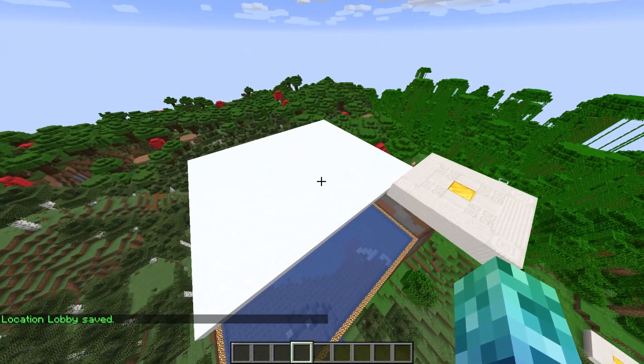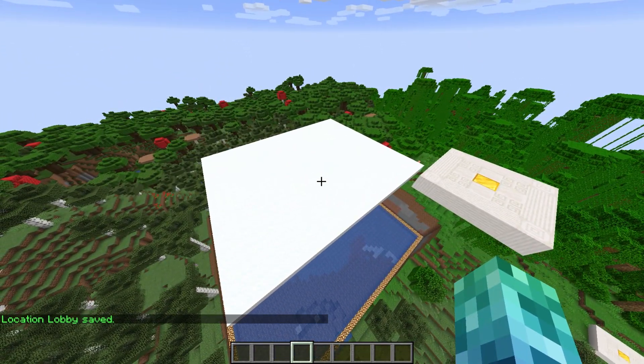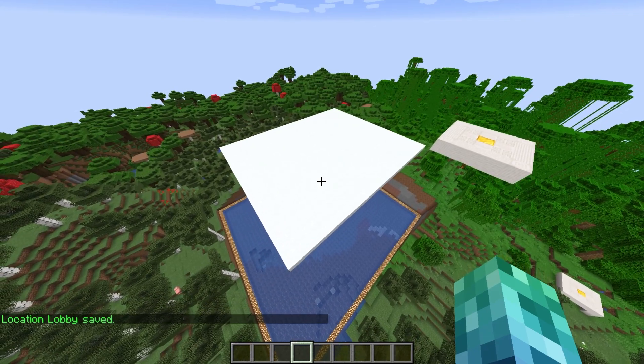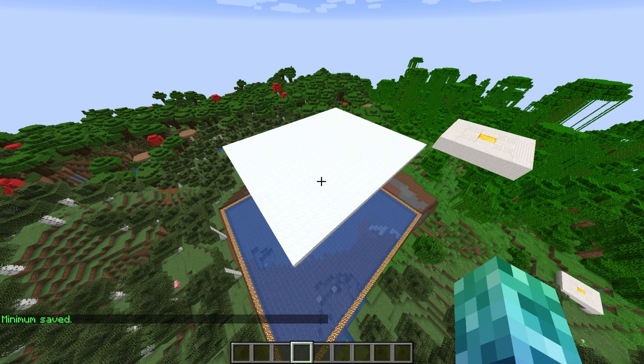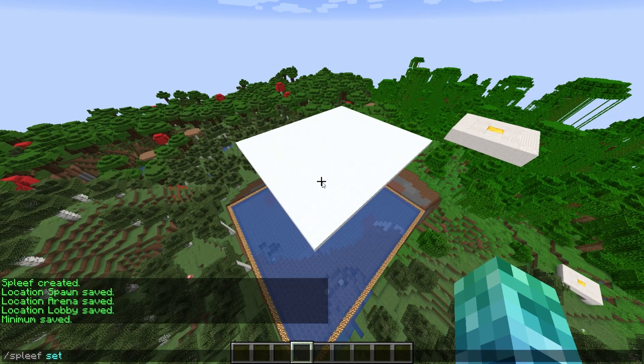Now that we've set everything up, let's go ahead and set a minimum and maximum number of players that can join the arena before the game begins. Use /spleef set min followed by the arena name and a minimum number of players — I'll use 1. Then /spleef set max followed by the name of the arena and a maximum number of players — I'll use 10.